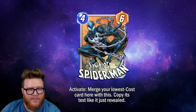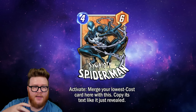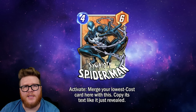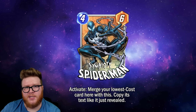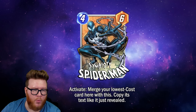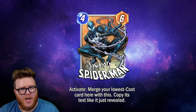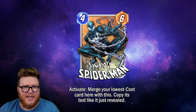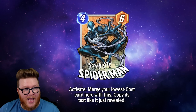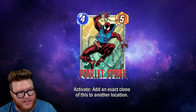The confusing part is the phrase 'copy its text like it just revealed.' Some people interpret this to mean it will re-trigger On Reveal effects — so if you merge an Iron Heart into Symbiote Spider-Man, the suggestion is it fires off again and cycles three buffs again. I do not think that's the case. It's not actually revealing again, and the phrase 'just revealed' is past tense, suggesting the reveal has already resolved.